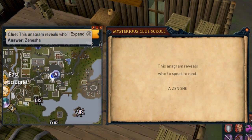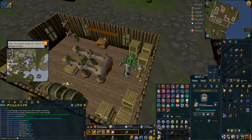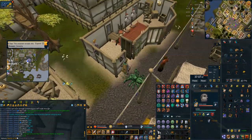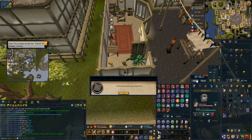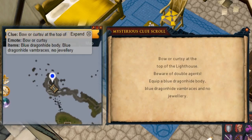Another anagram — 'a zenshi' — this is Zenesha who's the armor store owner. Because I have all those runes in my rune pouches I can teleport to Ardougne. This will take you to the marketplace, you literally run south, talk to her, do her puzzle and you're done — a very nice and easy one.